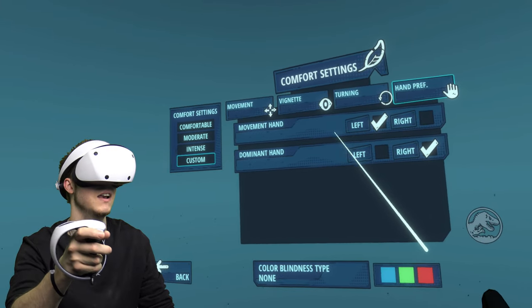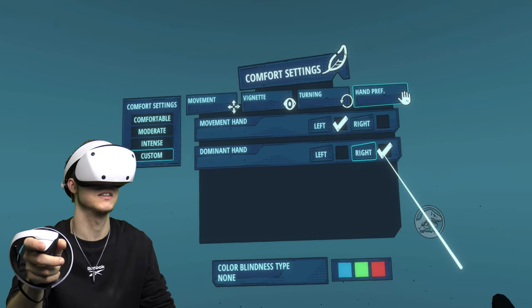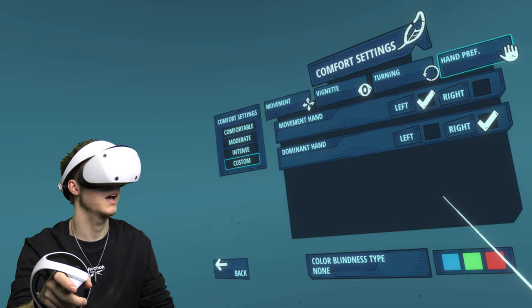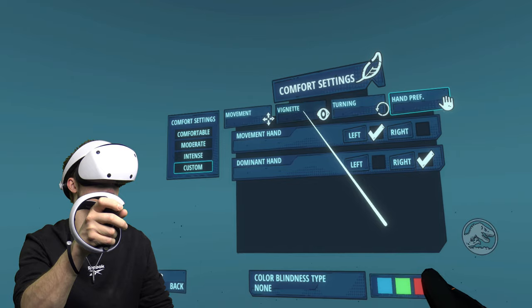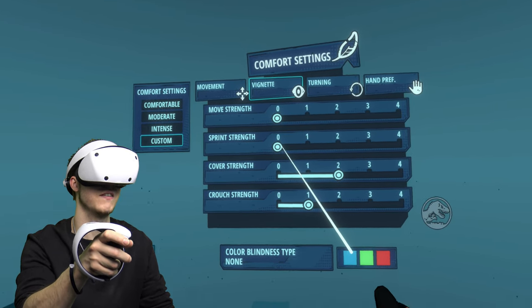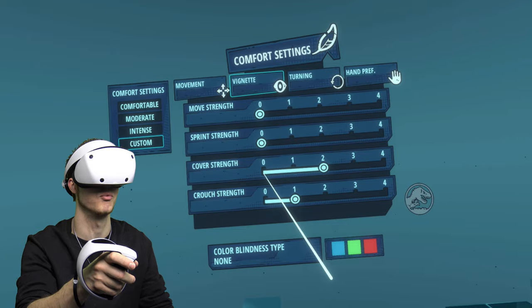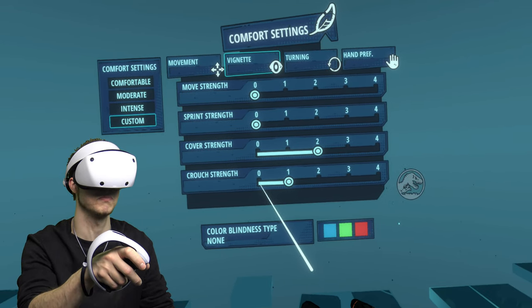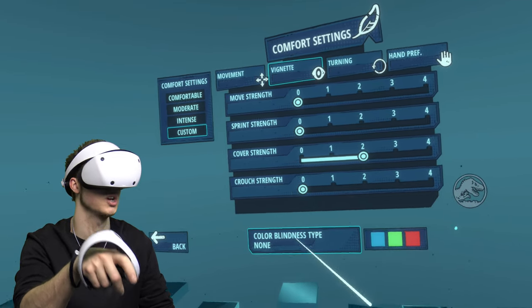Hand movement: dominant hand is the right, so this is what you're going to grab things and pick things up with. We're going to turn this off on everything — we don't want this on at all. Every time you crouch down or move or run, you get this black thing around the screen. I think it's supposed to reduce motion sickness, but we don't want any of that turned on.